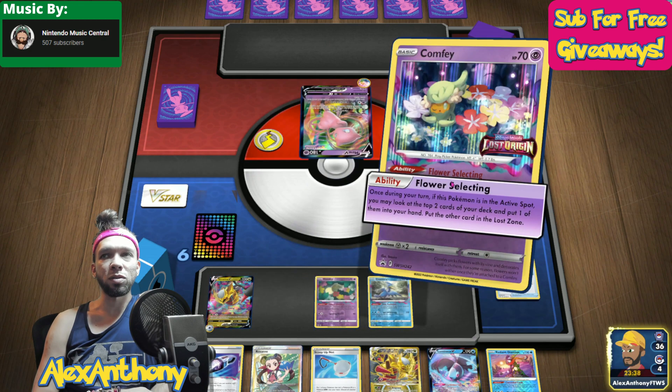I still had the Escape Rope in my hand, which I never even utilized. So say they were trying to hide something like a Duraludon or an Arceus or something on the bench — Escape Rope, and we could have easily had that KO as well. So I thought that was really cool, and I just wanted to showcase that game for you all today.